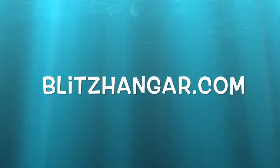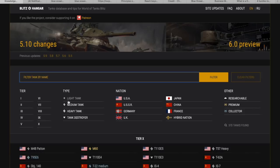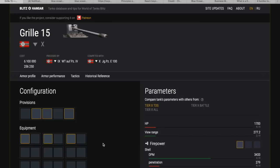Somebody asked me through the Facebook page how you can use Blitzhanger, especially if you don't know the name of the tank you're looking for. Simple ways: you just type in the name of the tank — Grille 15 — and it pops up in the yellow box, you just click on that. Or, if you don't know the name of the tank, you know the type and the tier, you can select the type, then the tier, then the nationality, and you get a list where you select the Grille 15.